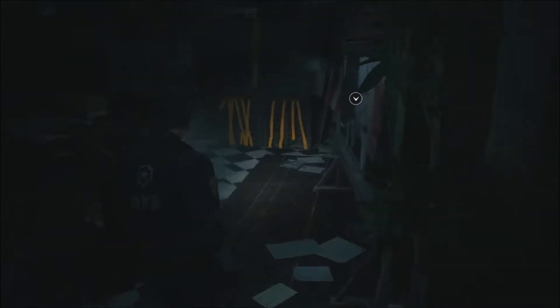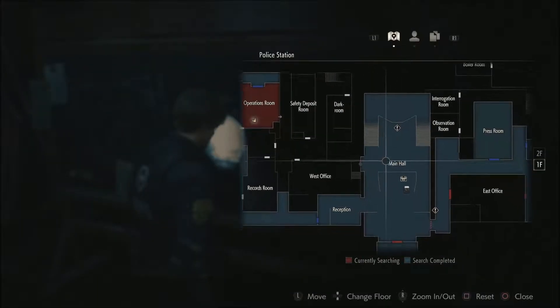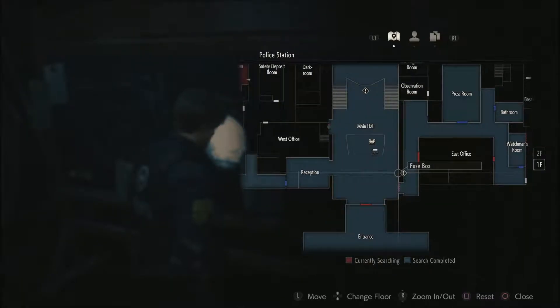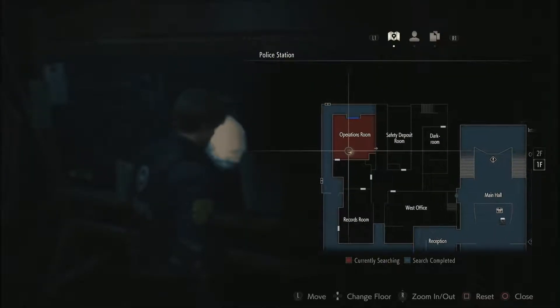Damn it. Okay. Holy shit, I cannot read that. Barrier, barrier, barrier. Oh good, I can actually see everything. Fuse box. Where are we? We are here.